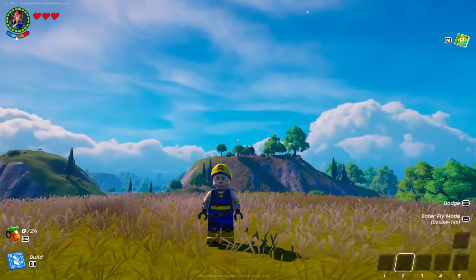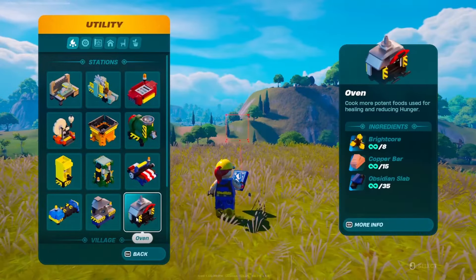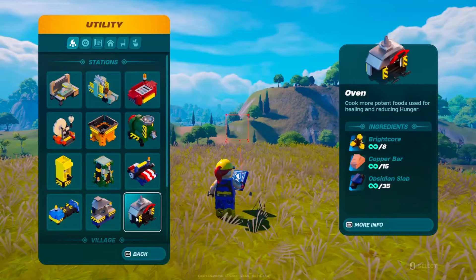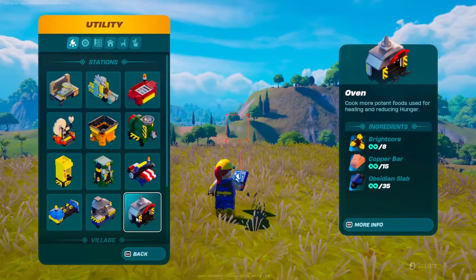Tip number one: how to duplicate any item. You need to craft a station. For example, an oven requires 8 bright core, 15 copper bars, and 35 obsidian slabs.